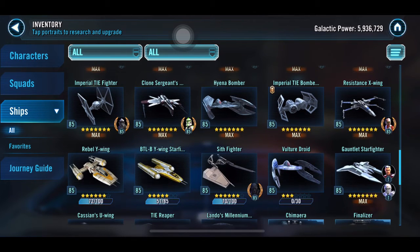I'm actively working on both the Rebel Y-Wing and the BTL-B Y-Wing. The BTL-B Y-Wing is on Wrecker's node, and the Rebel Y-Wing is in ship battles. Right now I've been farming gear for characters like Bosk to get to Gear 13, so the Rebel Y-Wing is kind of on hold — but whenever I'm caught up I'll get back to farming it.